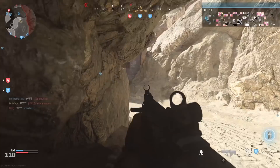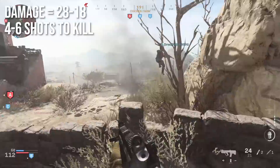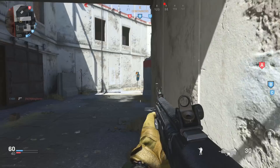The first thing we should talk about is the damage. It'll deal 28 damage up close and decrease down to 18 at long ranges, making it 4 to 6 shots to kill. This is really what you would expect for a submachine gun — very normal SMG-kind-of damages in COD. So you're thinking, okay, it's a hybrid weapon that seems kind of hybrid-y, right?